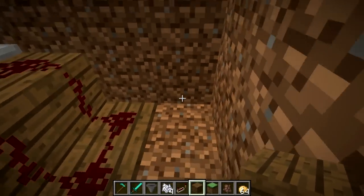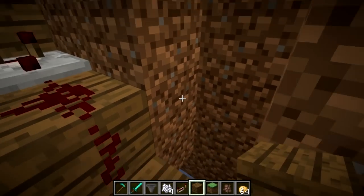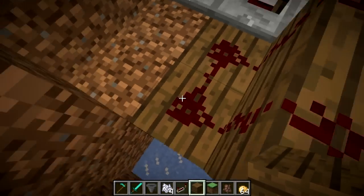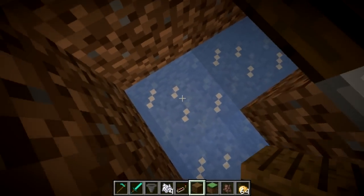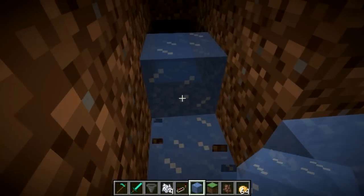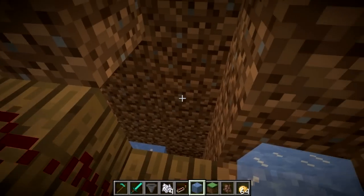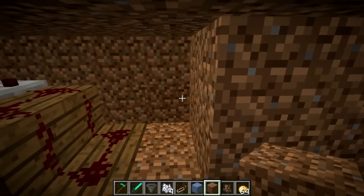We're going to need to come back here, break these out, and then modify our ice system a little bit as well. Make sure you break any torches you have around this area first, so that your ice doesn't accidentally melt. We need to take this corner of ice and put it down one more block, and take each of these and move them down one more as well. Once you've done that, you're good to go — get yourself back out of there. We can block up this area again and then put your torches back up.